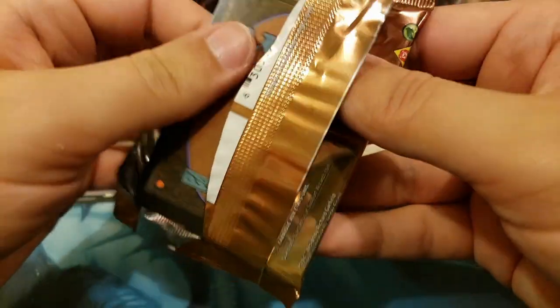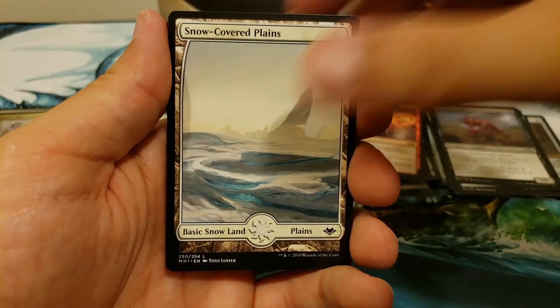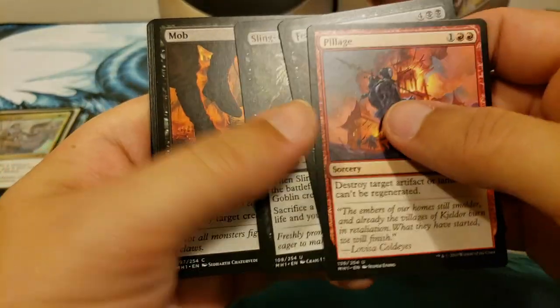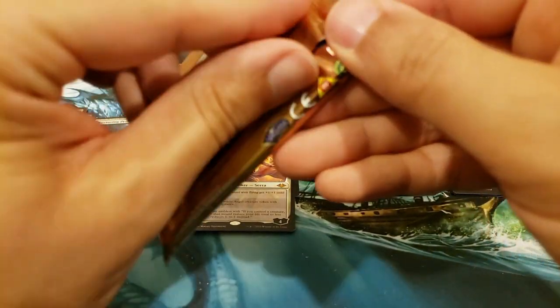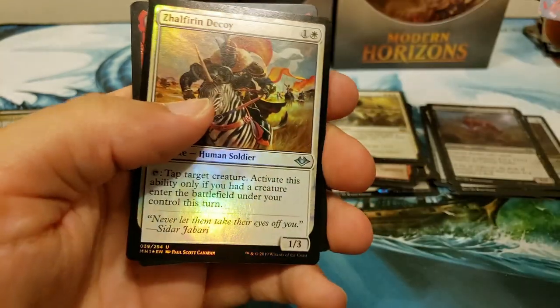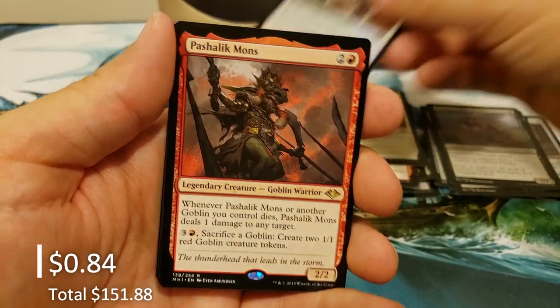Trustworthy Scout coming through in the clutch — Mr. Steve has been a long-time patron of ours so he deserves a little good luck here. Force of Virtue — we're hitting the Forces, we just need to get the right ones. We want green and blue as far as your Forces go. Nope, it's a decoy — tried to sneak it in. Pashalik Mons, another one of the Goblins out of this set.